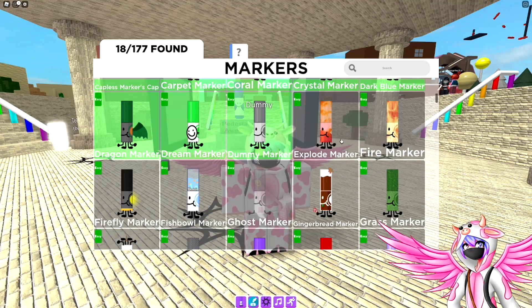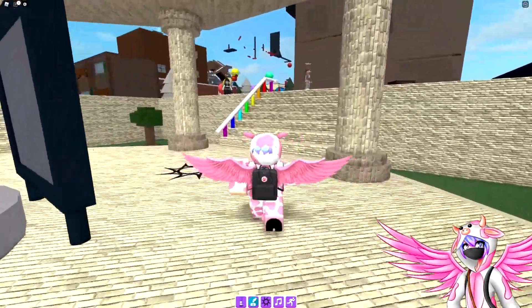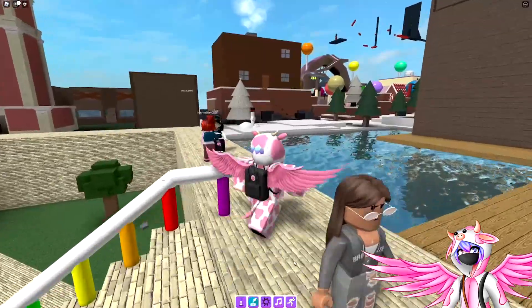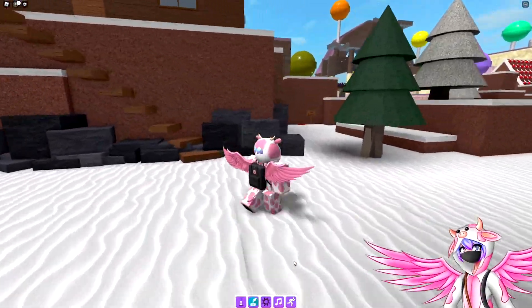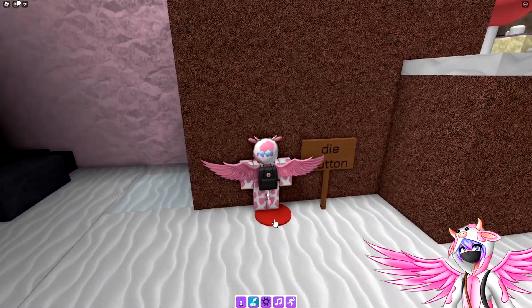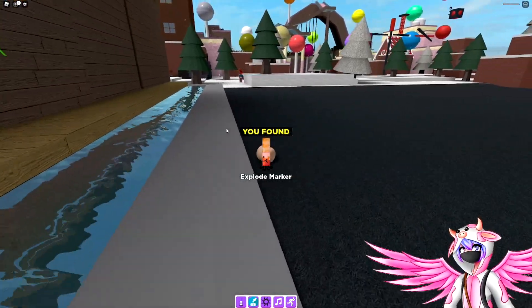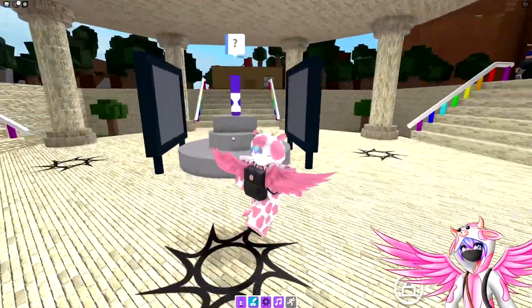Now, the next one is the explode marker. To get this one, you want to head over into the Christmas corner in the far right corner. All the way up here, there should be a die button. What you're going to do is click the button — you will explode and you will get the explode marker. That is such a dramatic marker, to be honest.